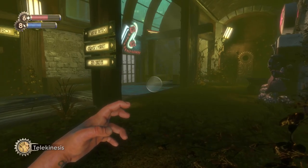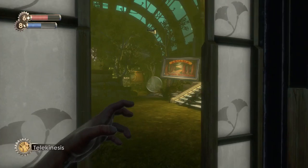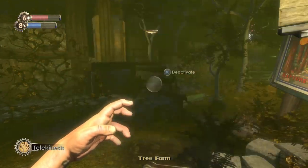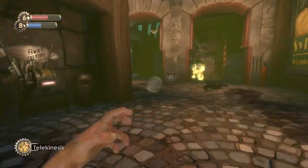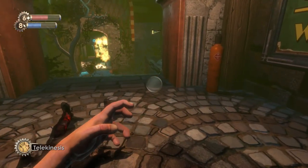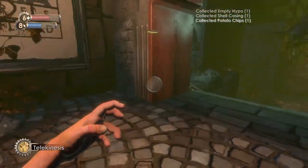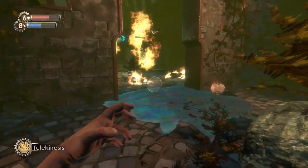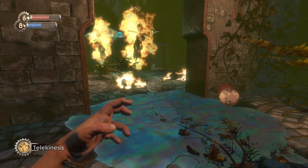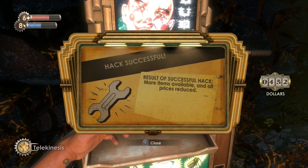This is the upper area where we've been already — here we fought those two big daddies. Over here we could get back to the tree farm. Must be careful with going in and out of areas because that just respawns enemies. That guy was burned alive by those lovely Houdini Splicers, so that war is still going on. But we need to be careful we don't get the same fate. Let's hack this thing.